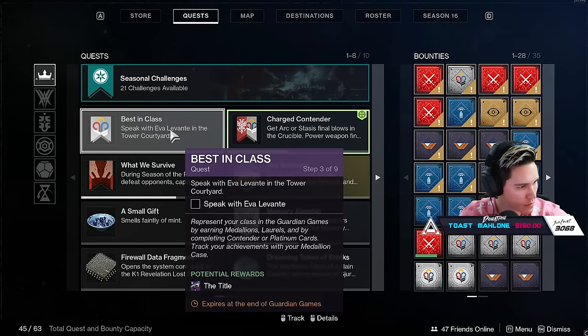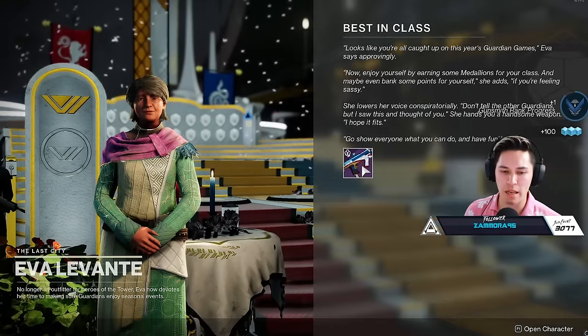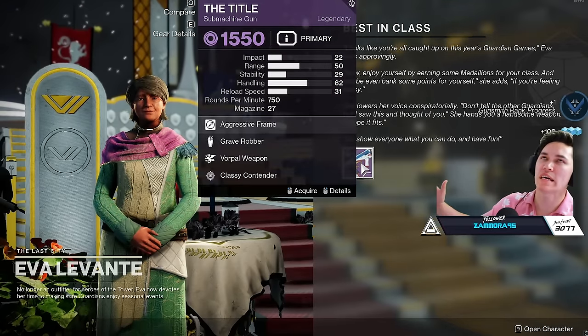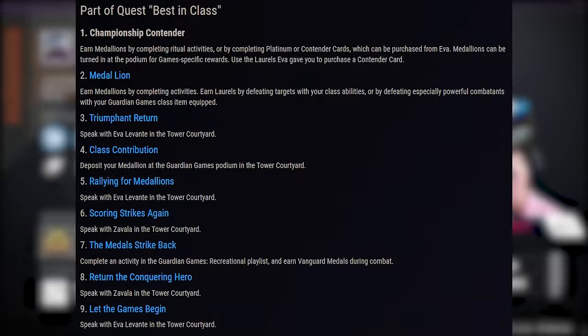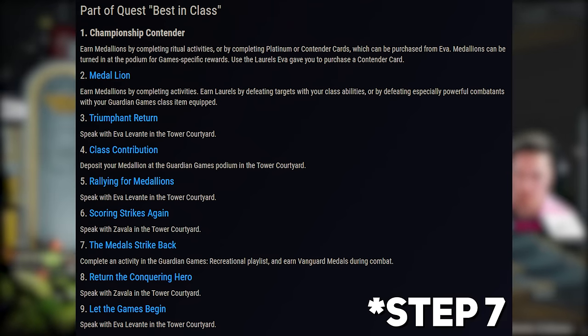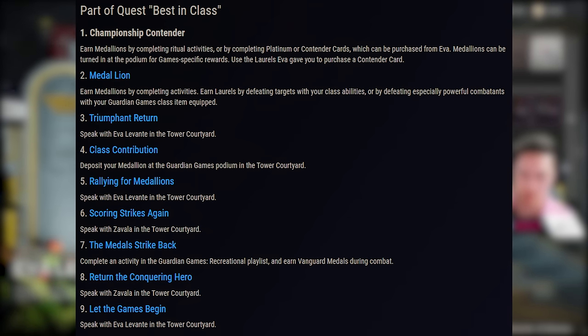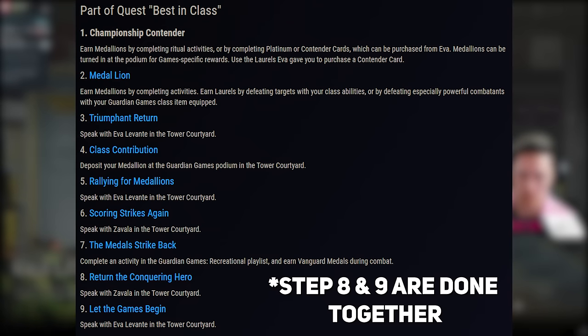Next, you're going to want to complete your Best Class quest. This will reward you your very first — and currently only — title SMG. The roll is the same for everyone: Grave Robber, Vorpal. Essentially, step one: earn medallions. Step two: earn medallions and laurels. Step three: speak with Eva. Step four: deposit those medallions. Step five: speak with Eva again. Step six: speak with Zavala. Step eight will require you to complete an activity in the Guardian Games recreational playlist — that's the playlist to the left. Step nine: speak with Eva and receive the title.